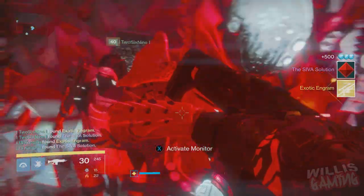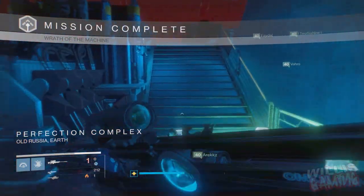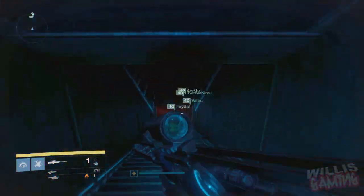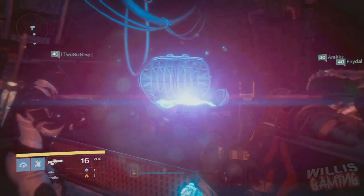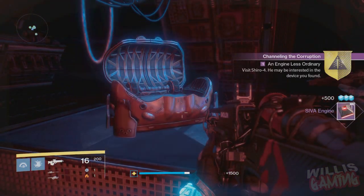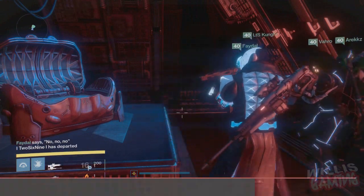Once you're at the last boss and you kill Aksis, finish the raid, then go to the hidden room nearby — the laser grid should be deactivated. Activate the fifth monitor on the side, go inside, collect from the chest, and this is basically where the exotic quest begins — Channeling the Corruption. You'll be given something called a SIVA Engine.